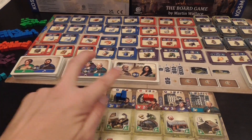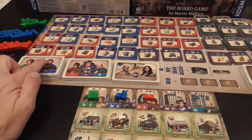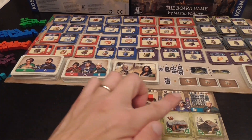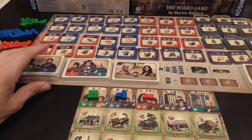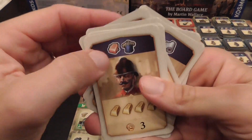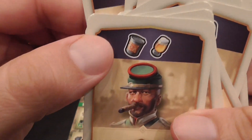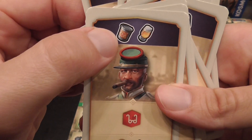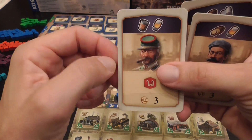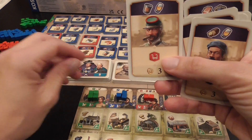Then we have these cards — population cards — super important. For each cube on your board you will draw a card from one of these decks: for farmers and workers, a card from this one; for the other three, a card from that deck. These cards have a cost on top indicating what you need to produce to be able to play them. For example, if I produce canned food and beer and I have this card in my hand, after I produce those two I can play the card, and I gain another cube of that kind — that's the reward.